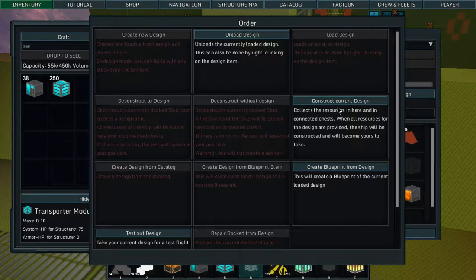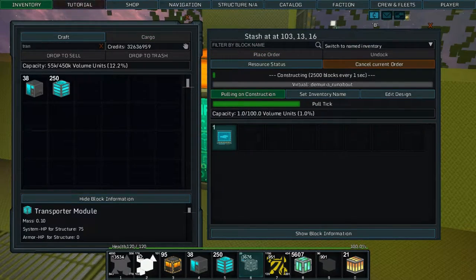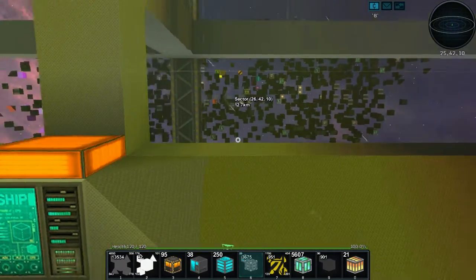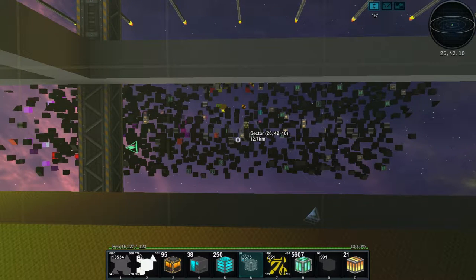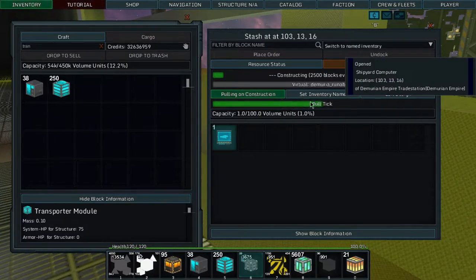Now I want to reconstruct this ship, so if we go 'construct current design' and select the Demuria Runabout, it should now be constructing. Yeah, it is — it just takes time. That's hilarious. But look how it constructs — it's just so weird. It takes a long time; I wonder if it has something to do with the pull tick.